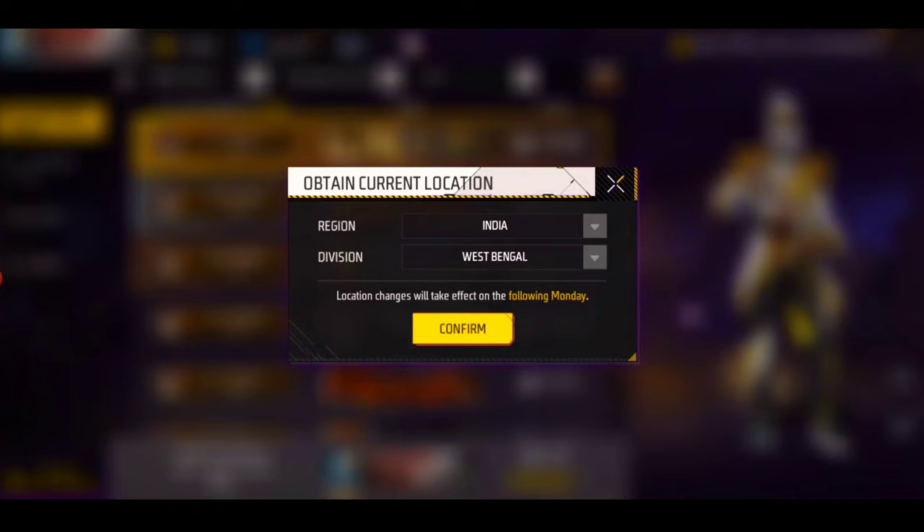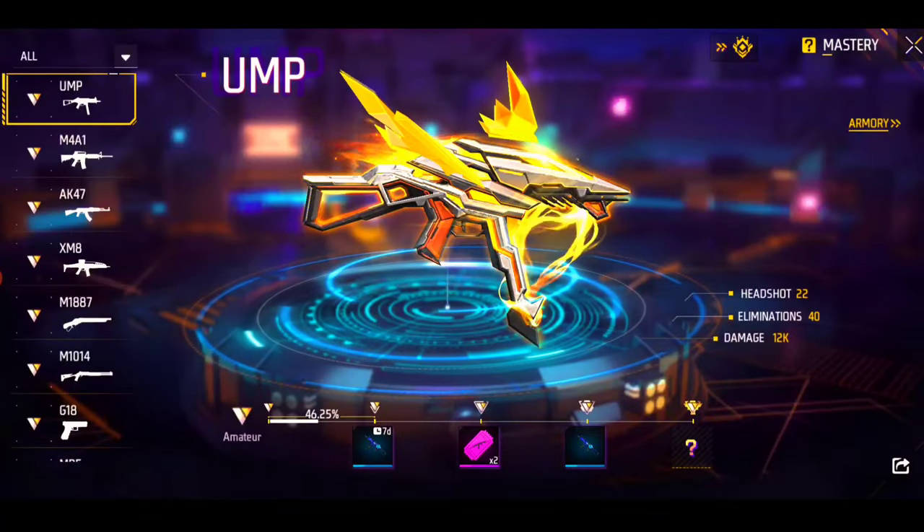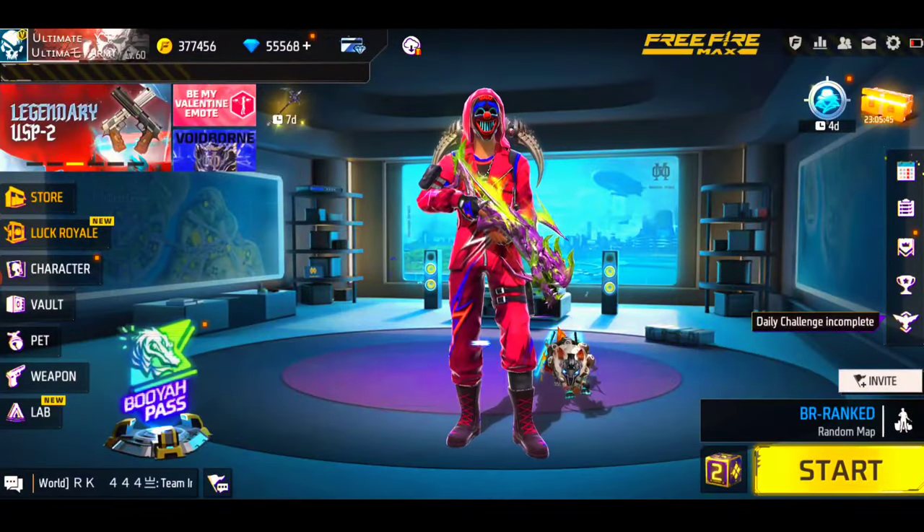If you have a different state or choose a different state, if you are on the right, it will be written that you can change the location. So how can you change the location? How do you change the status or the situation?